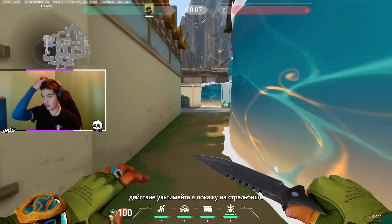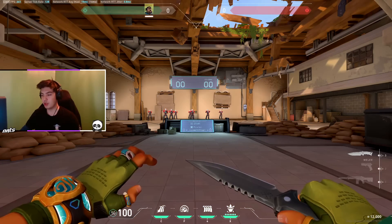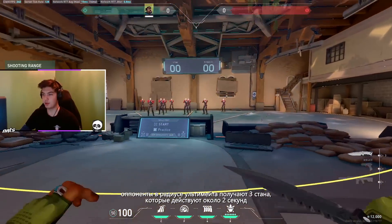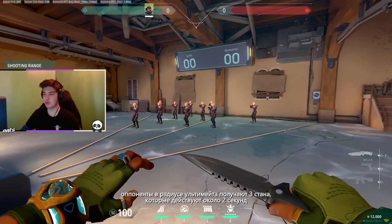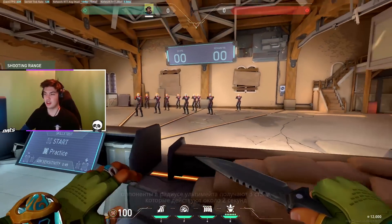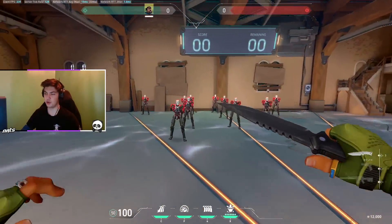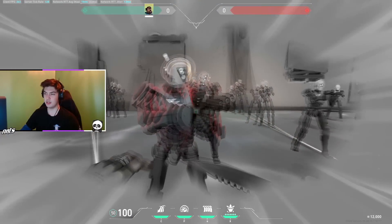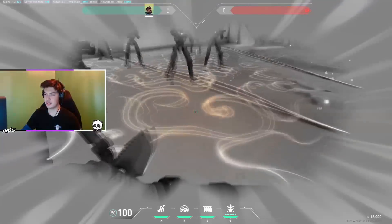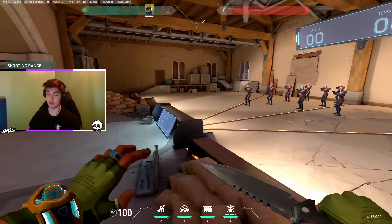The last thing we have is the ultimate. I'm going to show you on the range to see how it works. We're just putting the ulti — we're getting stunned three times. One, two... everybody gets stunned. Three, and it's over. It takes about two seconds per stun. So it looks like the Astra stun but it takes two seconds, and you're getting stunned three times, so it should be six seconds total.